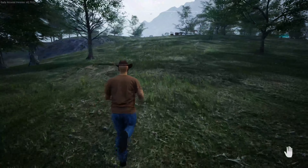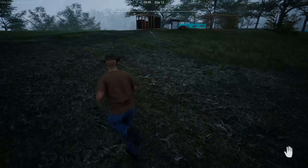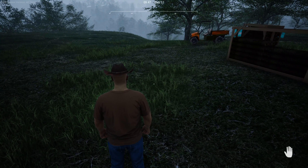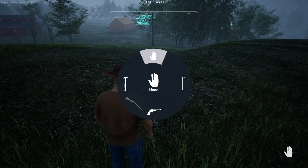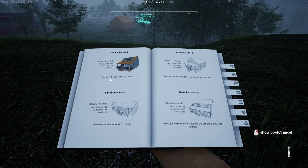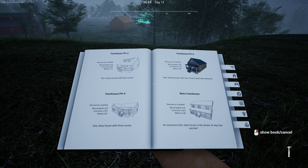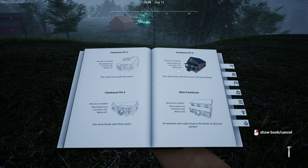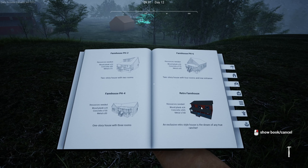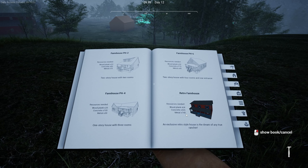I'm really seriously considering building it on my own. I really don't know — maybe the one house, they don't say if you build a house... let me see. It says two-story house with two rooms, one-story house with three rooms, et cetera. But it does not tell me if I have a kitchen, if I have appliances in it. I don't know. I mean, this one — 365 concrete, oh my god — we need a lot of cash for that.